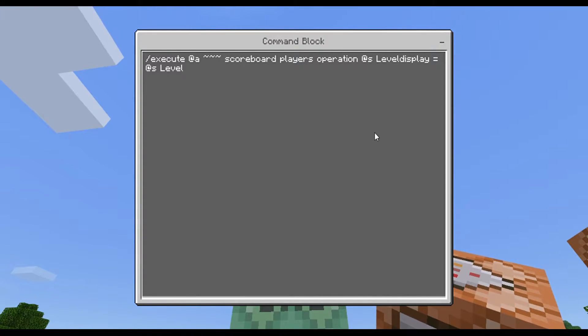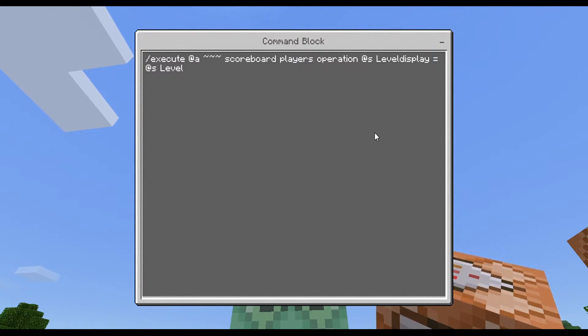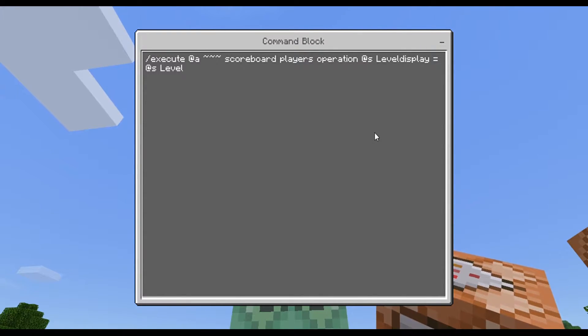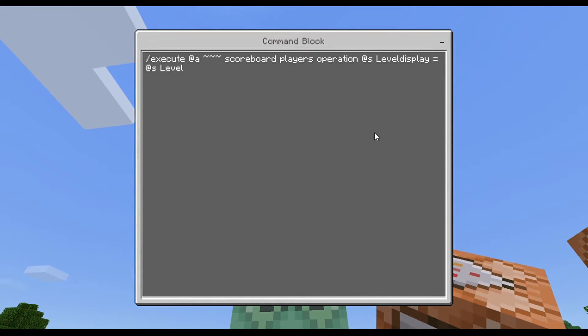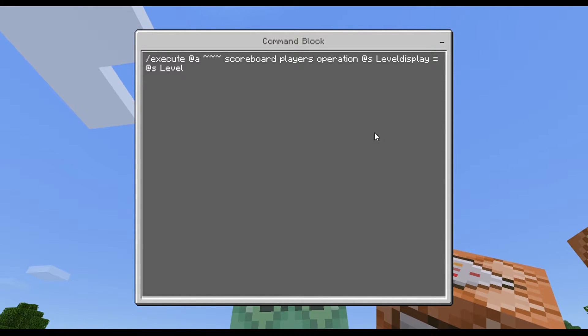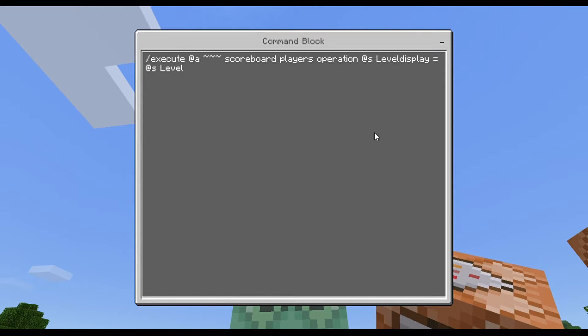What we're telling this to do is basically get the command block to execute a math equation. We're asking it to look at all the players wherever they are — hence the tilde tilde tilde tilde — so whatever position the players are in. We're asking it: whatever the score is in 'level', we want 'level display' to be equal to it. So basically, whatever 'level' is, 'level display' will be the same. That's what this command does.